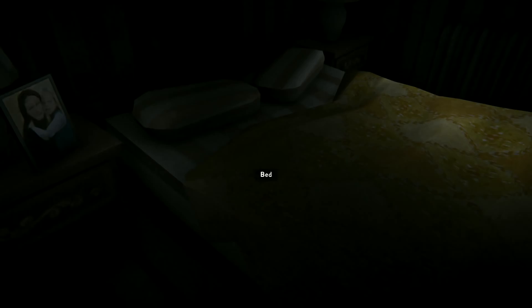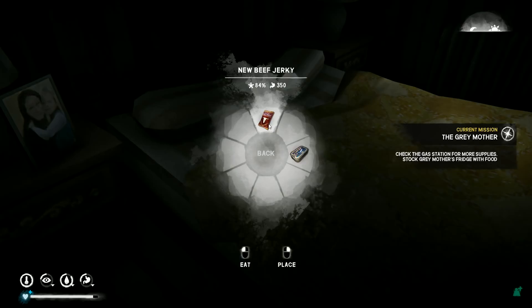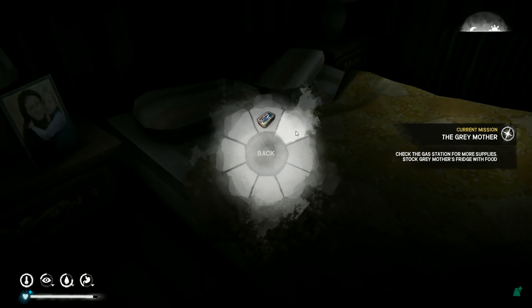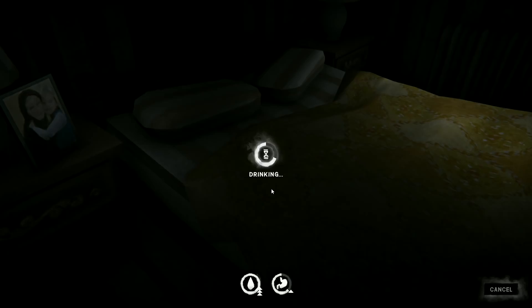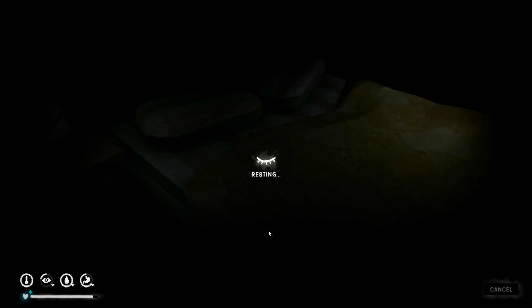Before I go to bed I'm going to go back into the food and eat the beef jerky — I'll eat all the food we got. I'll eat the sardines as well, and drink one of these. The water has gone right up to maximum, that's fine. Now we'll go for 12 hours sleep to fully rest ourselves, though we'll still wake up thirsty. We get a full night's rest — we are fully completely 100% rested now. That's good.